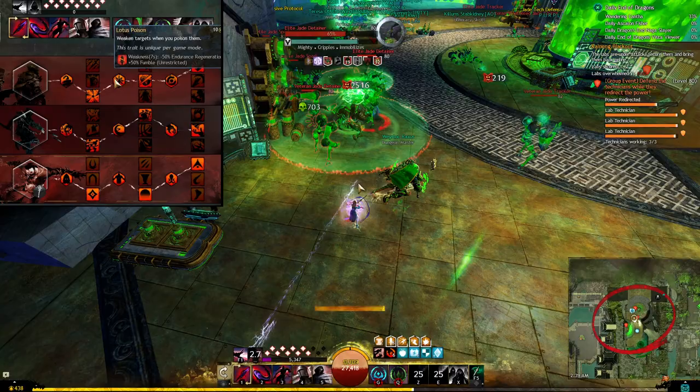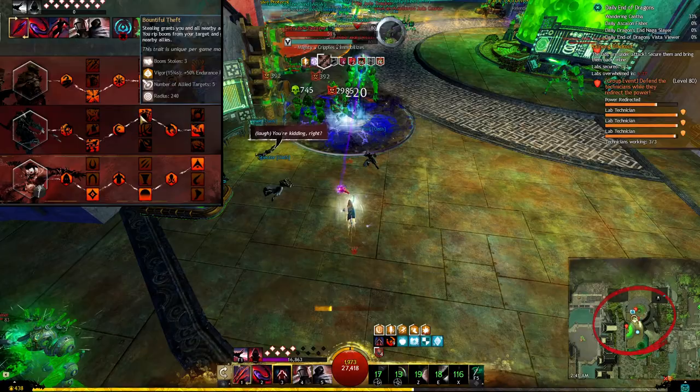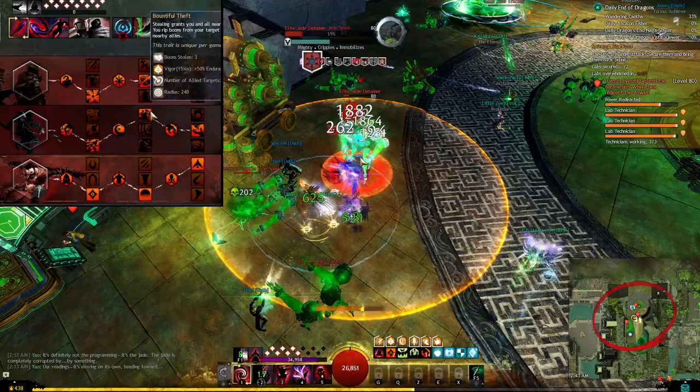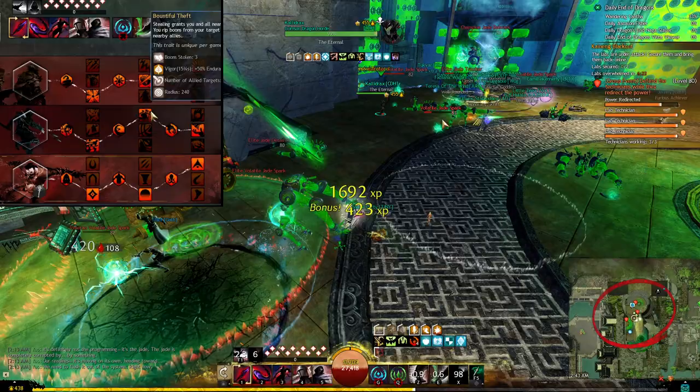In trickery I take all of the steal-enhancing traits. You share might, fury, swiftness, and vigor to nearby allies when using siphon. Bountiful theft will also steal 2 boons from the siphon target and grant those to nearby allies, meaning you can provide many boons to your allies just by using your steal or siphon.